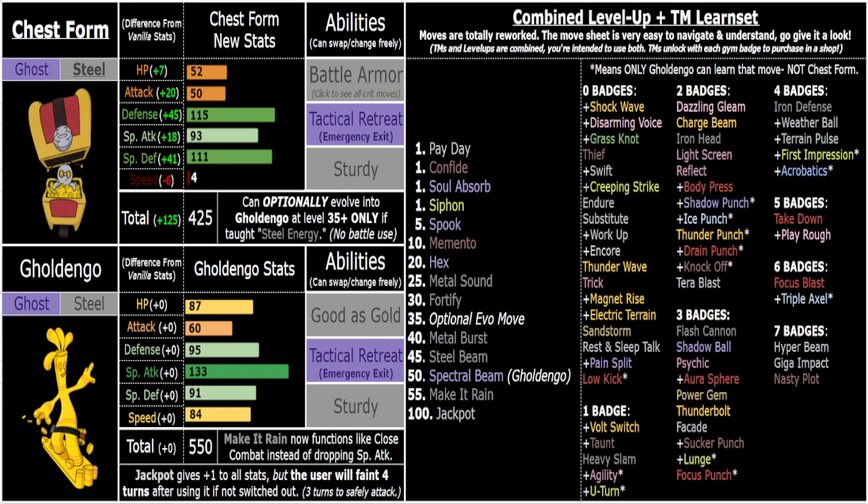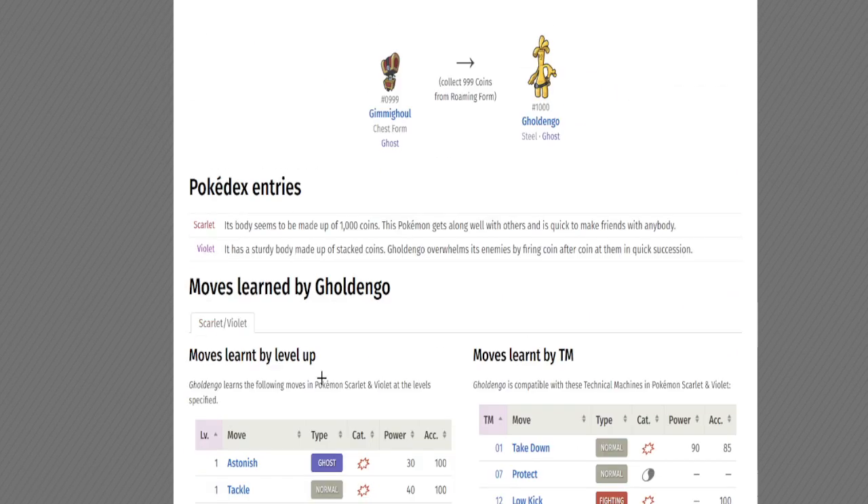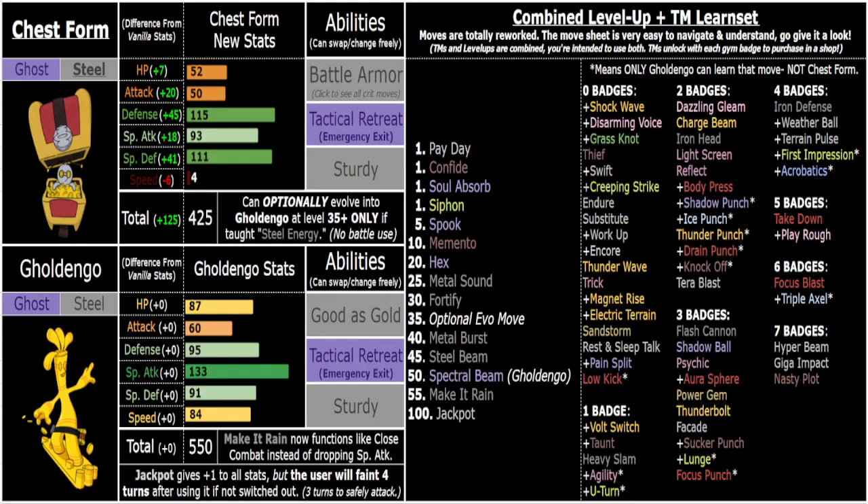The other two abilities are much more useful. Sturdy might seem weird to some people, but it's literally taken one-to-one from a Pokedex entry — it literally says Goldengoo's sturdy body is made up of stacked coins, therefore Sturdy. It's also very good mechanically: you're supposed to play with item clauses in this hack, so you only get one Focus Sash, meaning having a second Focus Sash essentially is super useful. You can also run Sturdy + Weakness Policy combos.